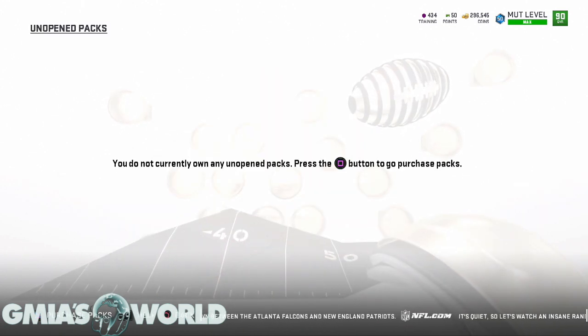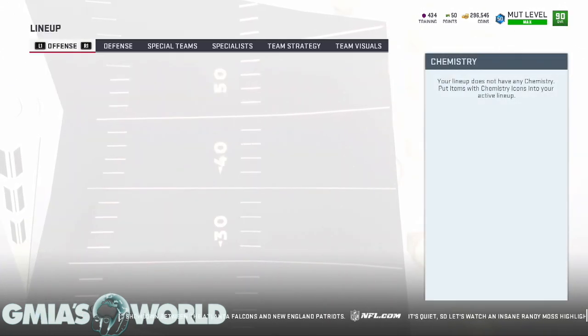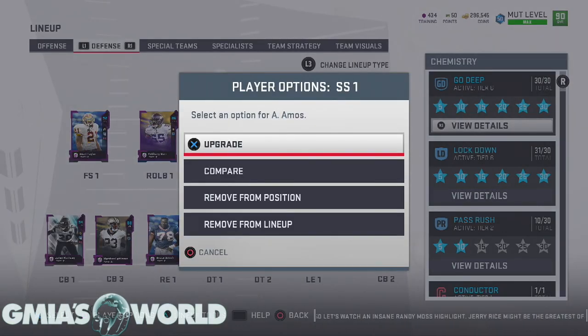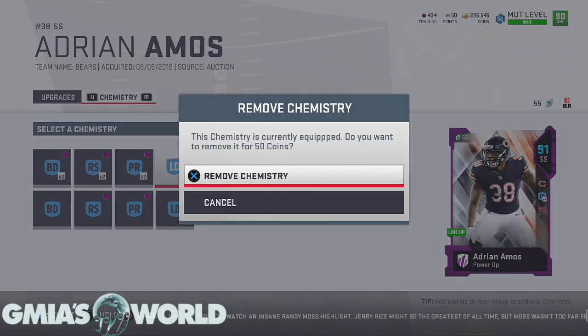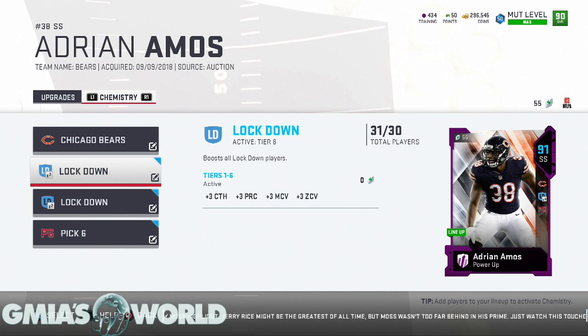They gave us one good one, so look — our options are we can get rid of the other guy, and this might be a sign to get Berry back. Berry's a goon, but he was just too slow. This guy Adrian Amos got mossed in a fashion that really grinded my gears. This guy gives four with lockdown and has pick six and all that. You've got to pay 50 to remove that — we're not doing that.